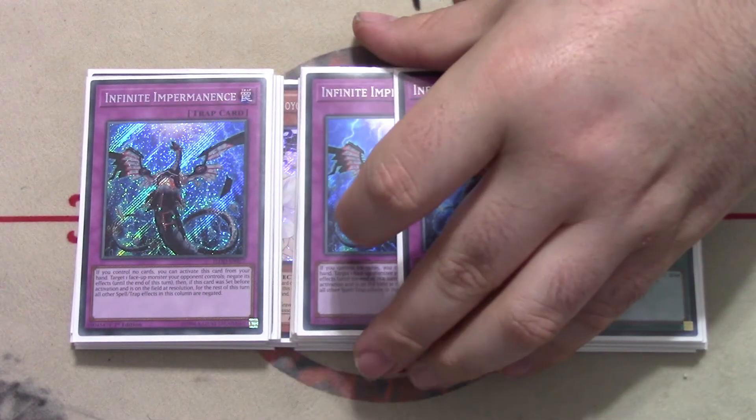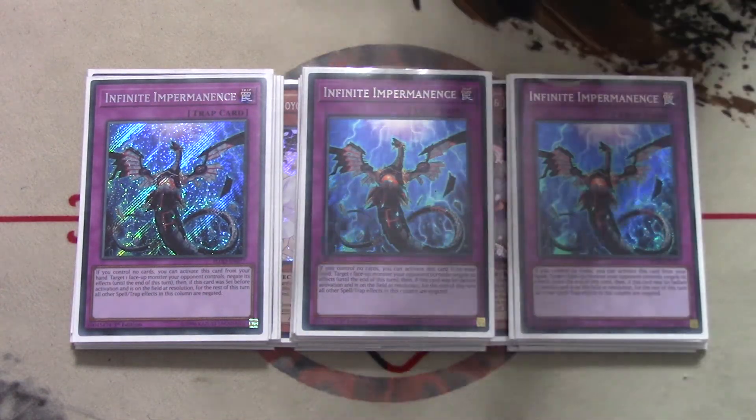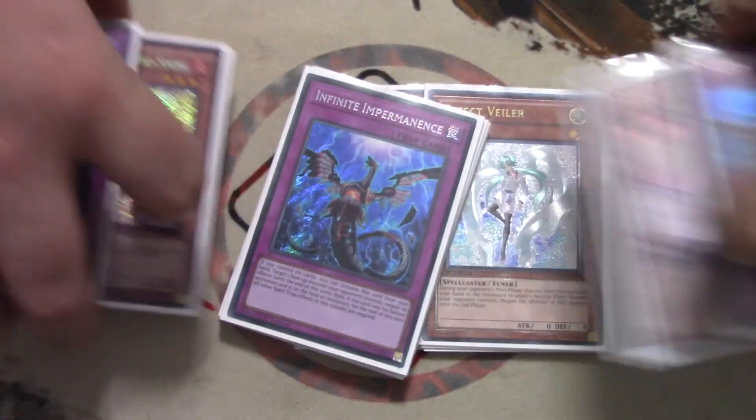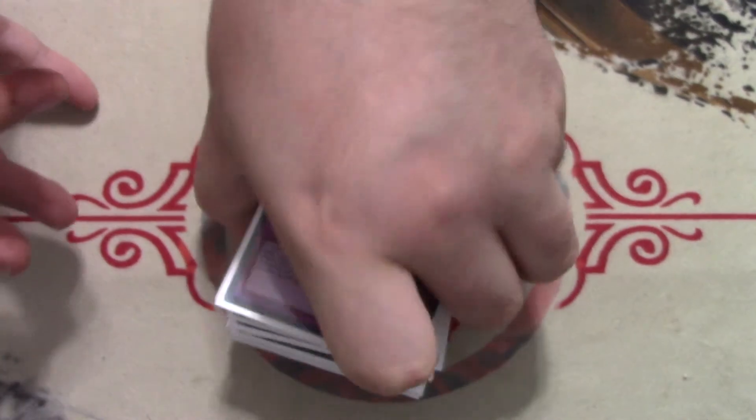The last hand trap in the deck is three copies of Infinite Impermanence — the card's insane. And that's my 40-card main deck. We'll move on to the extra deck.